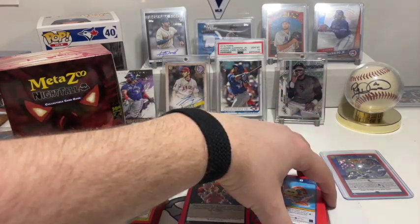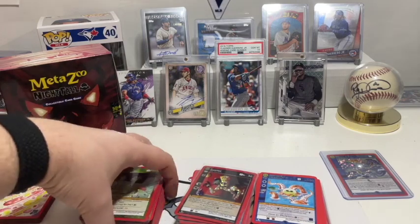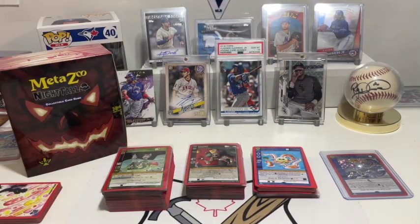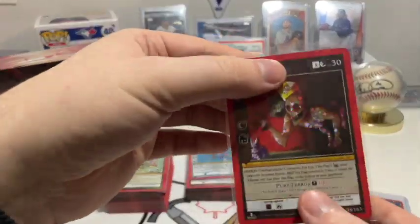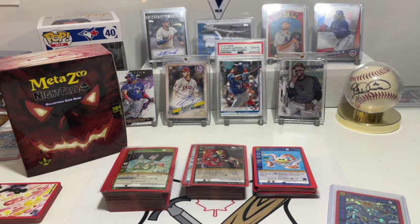To give you an idea of just what's what — obviously sleeves will adjust things a little bit — but these are all our commons, these are our uncommons including foils, and these are our rares including foils. You're gonna have the two variations: hollow, where it's kind of everything, and then reverse hollows, where it's just kind of one thing. Hopefully you guys enjoyed that — let me know what you think of MetaZoo. Long-term, will I be a big collector of it? I don't know, depends on the market. The reason I don't do a lot of Pokemon these days is there's a lot of repetition and duplicates, compared to sports cards where there's enough variation with all the players, autos and inserts and that kind of stuff.